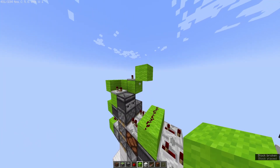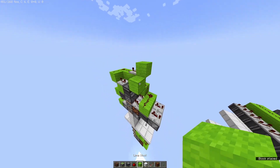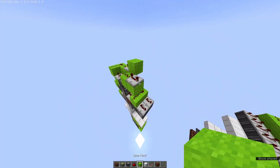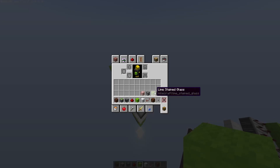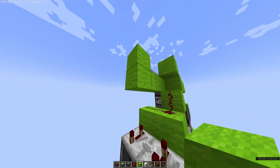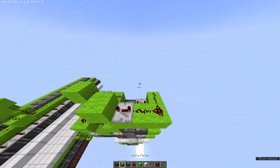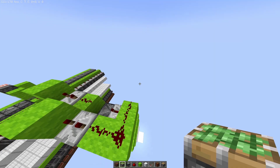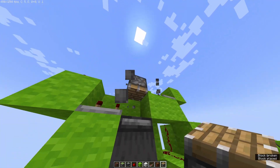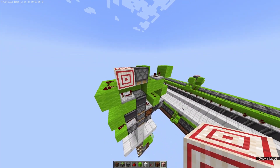Then we'll put a block here, and a block here with redstone on it. Then we'll put another block here with redstone, and then a block here with a four-tick repeater. And then we'll put redstone there, and a block there, and we'll just put redstone on those blocks. And lastly, we're going to take a piston and put it right there facing downwards, and a target block right there.